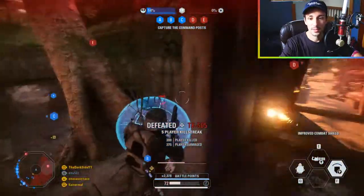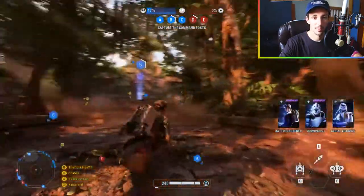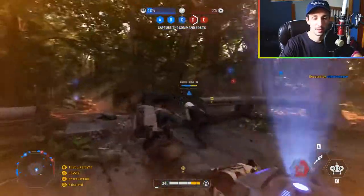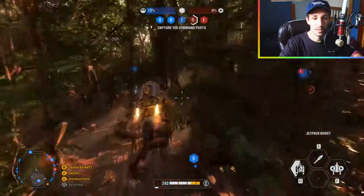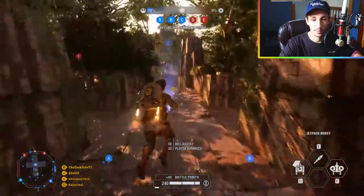We survived that somehow! Hopping in as a rocket jumper — we're losing B, I should hop over to B. Going over to B to make sure we don't lose this point. Hop back over — whoa, glitchy glitchy. This is a very powerful gun, always a good one.